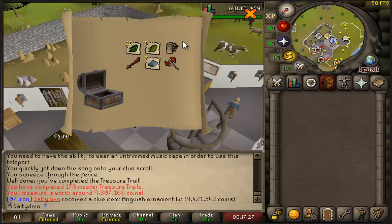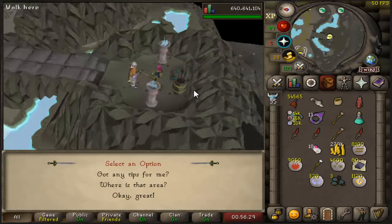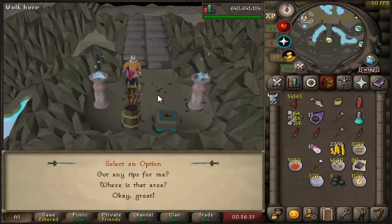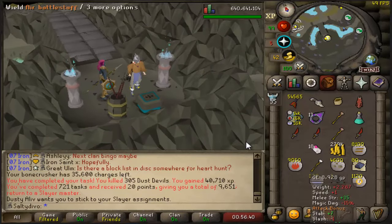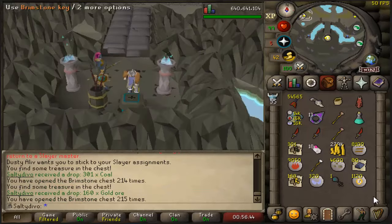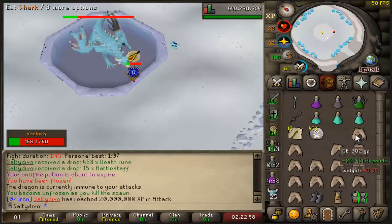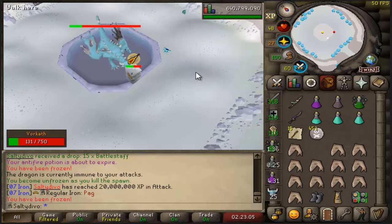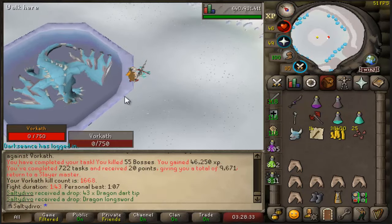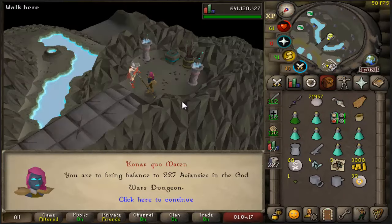Hey, another anguish ornament kit — I got one during a clue opening but that's pretty soon after, and yeah 9.4 mil value, damn. Some Woodcutting at 55 because there's no point doing it specifically on tasks but I like some variety. Three brimstone keys from back-to-back dust devil tasks — from about 600 of them, that's very disappointing. And something I wasn't even aware I was close to: 20 million Attack XP. Collection log series continues. There goes the task — nothing worth recording during it.